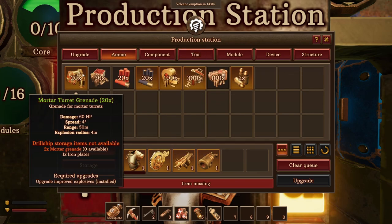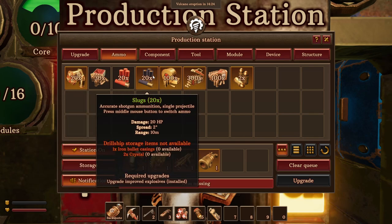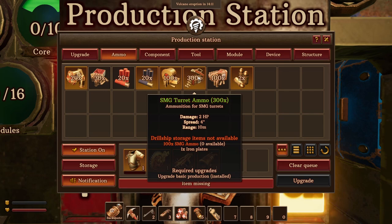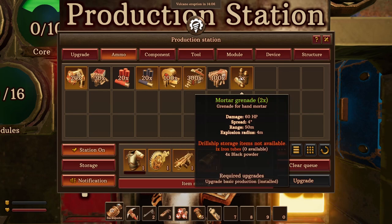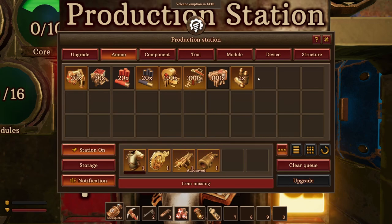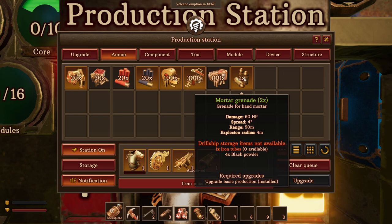For ammo: mortar turret grenades deal 60 HP damage with a 4-meter explosion radius — pretty decent, and they need crystals. SMG ammo is one iron bullet and two crystals for 100 rounds — not too bad. We'll also have an SMG turret. And mortar grenades — one set for the turret and one for normal mortars.